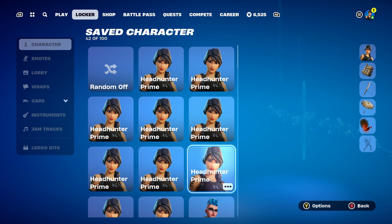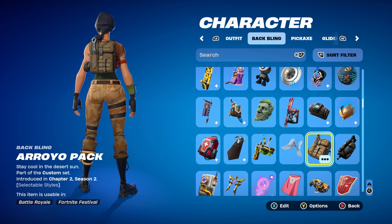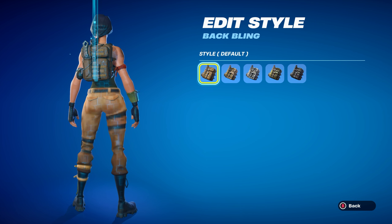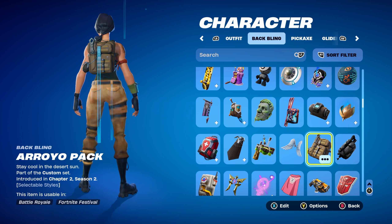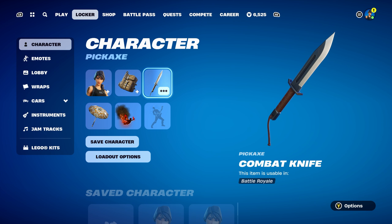Let's move on to combo number eight. For this one I thought I'd use the Arroyo Pack — I'm not sure how to say it — part of the Customs set, introduced in Chapter 2 Season 2's Battle Pass. I'm using the default style, but you can also use the brown camo style. The pickaxe is the Combat Knife, part of the Future War set, introduced in Chapter 2 Season 5, using it for the brown design.